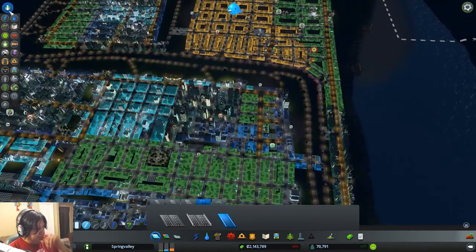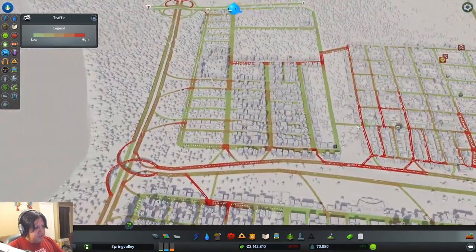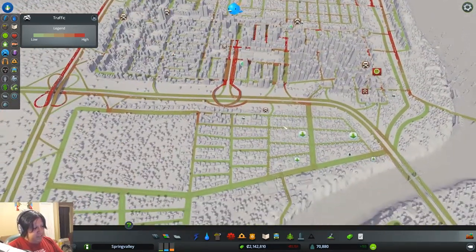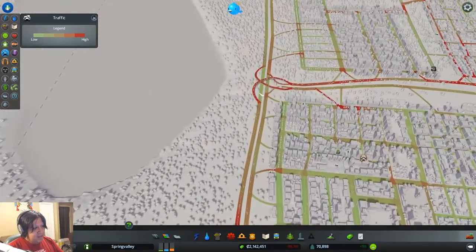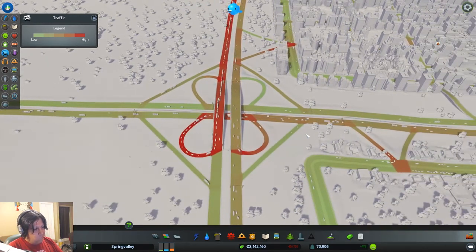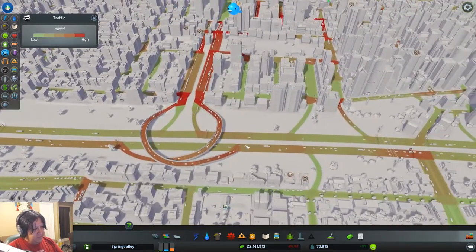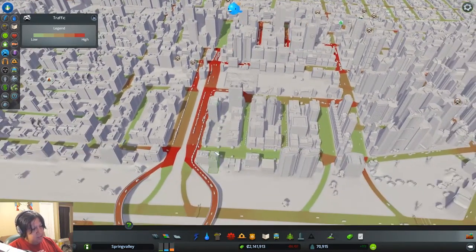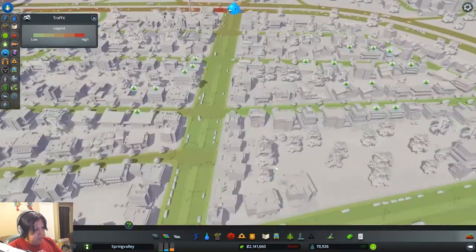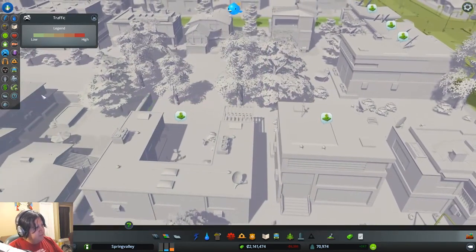Speaking of which, where is our traffic management thing? Outside connections. Transport. Traffic. Here we go. All the hot spots are pretty much where we can easily see them. All these people are just working to get off over here. I wonder if there's an easier way to do this. What do we have here? Natural resources. I don't know if that's good.